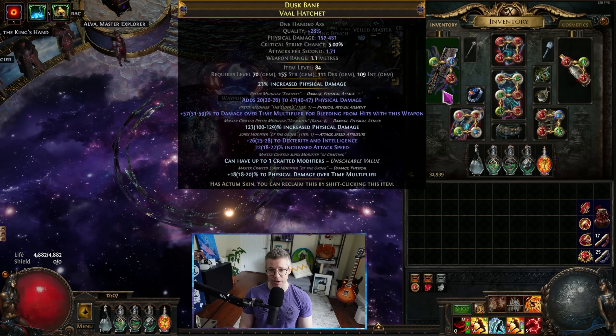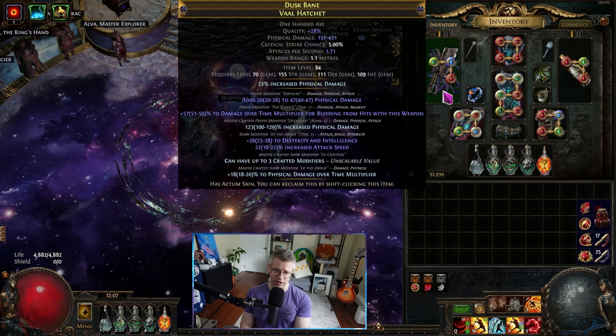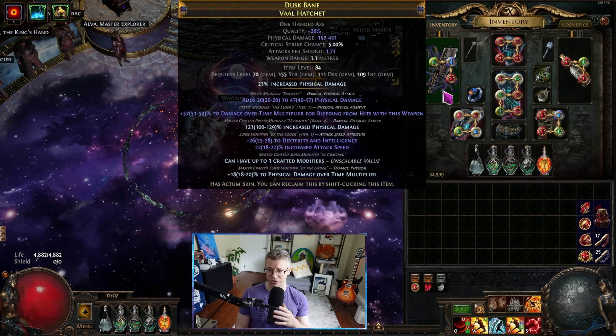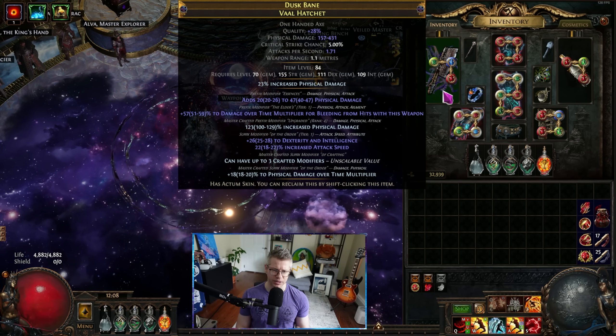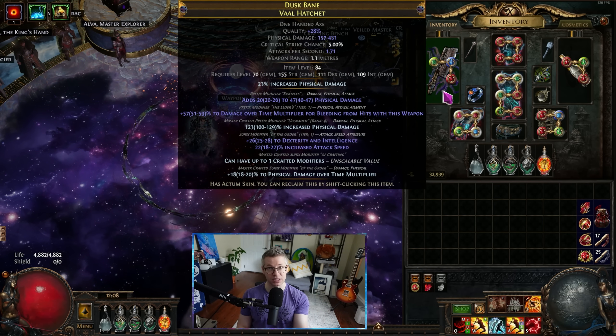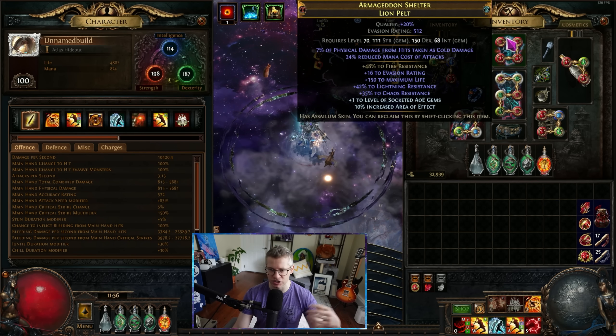This is not best-in-slot, but it's a very easy craft. Veiled orbs are around 9 divines right now, which is a bit painful, but you have a high chance of succeeding. For under 15 divines you can get a very serviceable, T17-viable axe and have a good time. Next up, the helmet is basically the same — a stat helmet with reduced mana cost.